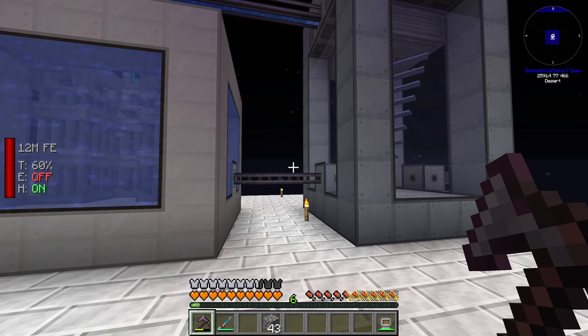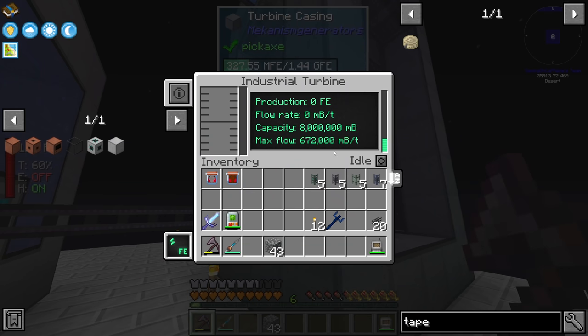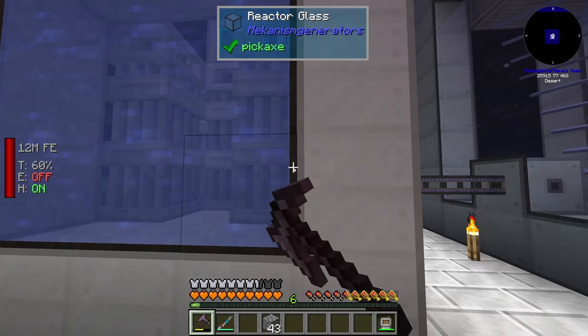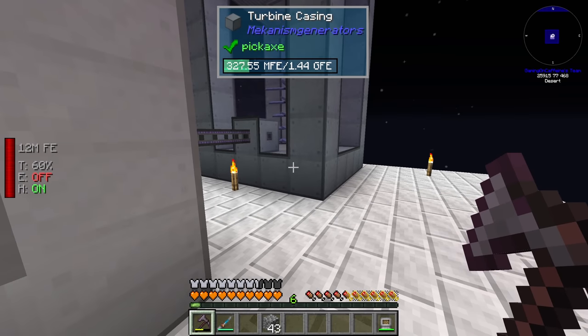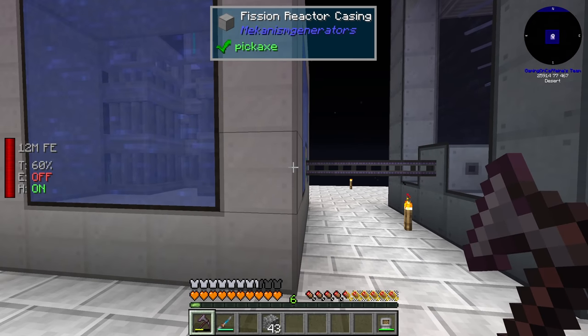At the very end of the last stream, we did run into a slight issue. Due to the current way our turbine is set up, if the turbine fills up on redstone flux, it will stop turning steam into water. That means the fission reactor will stop receiving water, which means it will overheat and explode, releasing a massive cloud of radiation, destroying all of our hard work and permanently damaging this area going forward.